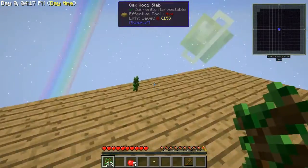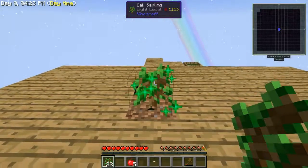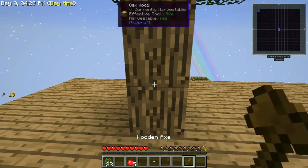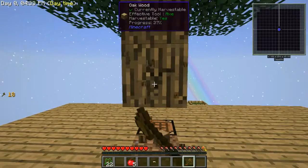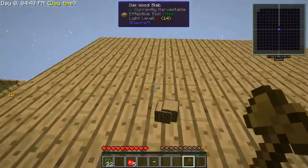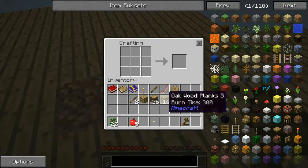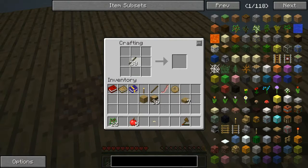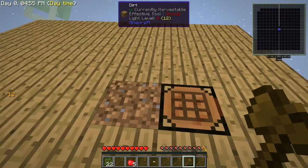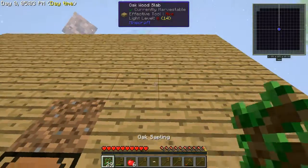While we wait for that, we'll go ahead and plant our next sapling and get it growing. A regular-sized tree — good. Go ahead and take it out and vein miner that. We'll make us another crook — actually, we'll start making a couple of them because I know we're going to need a lot. Vein miner — boom, there we go. Next sapling, and the dirt should be ready.